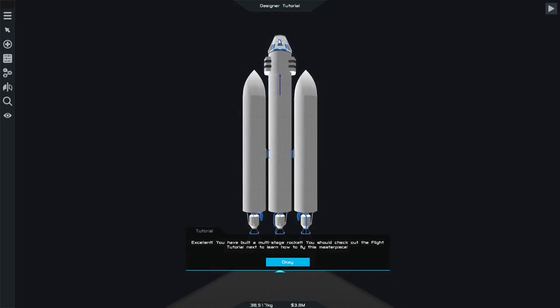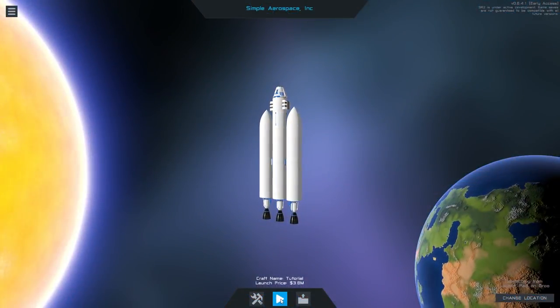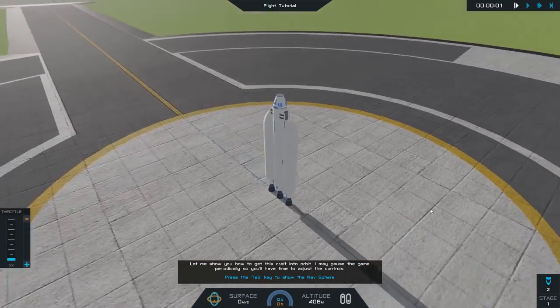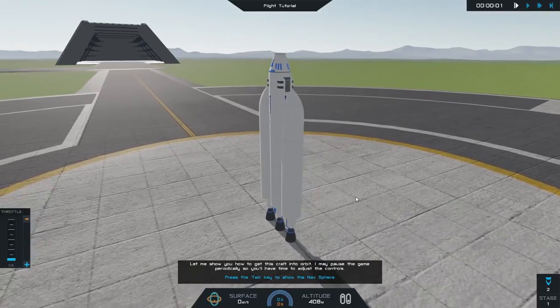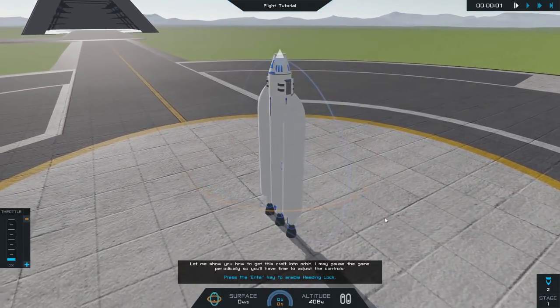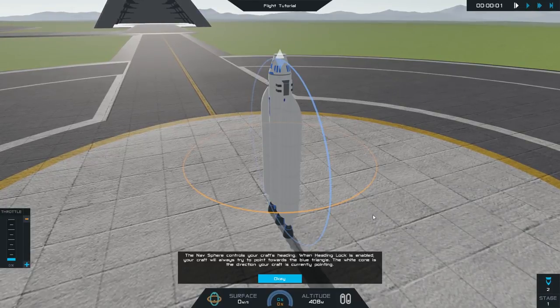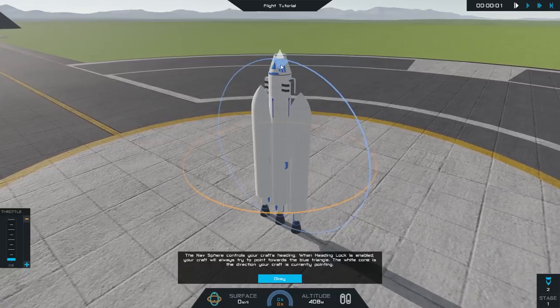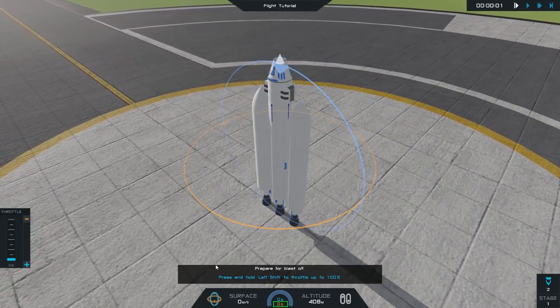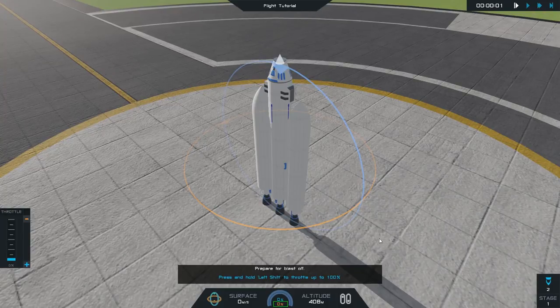One last step before we call it a day — let's look at the staging for this rocket. Staging means the order that parts are activated. Stage one activates first, followed by stage two, etc. Typically your big engine activates first, burns up fuel, then you jettison it to lighten the load. Click on the staging editor. I purposely messed up the staging — we need to move the pixie engine to the last stage. There we go! I built a rocket — excellent!